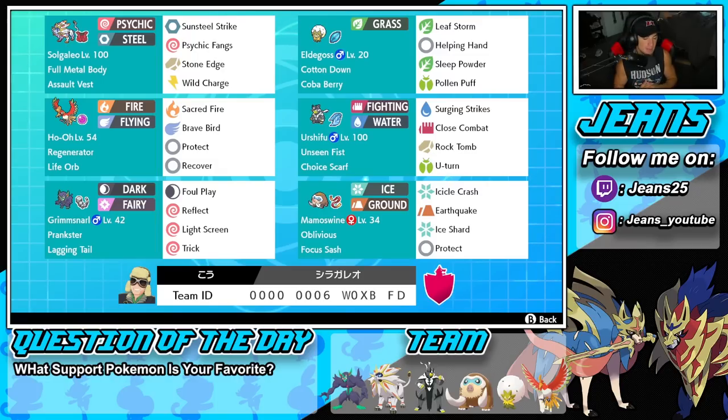Last Pokémon is Mamoswine with Oblivious so Intimidate doesn't affect us, and a Focus Sash as the item. We have Icicle Crash and Earthquake for heavy STAB damage, Ice Shard for first-turn priority, and Protect. If you want to try this team yourself, the code is at the bottom of the screen.